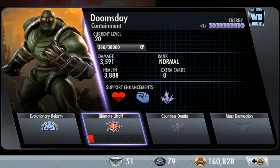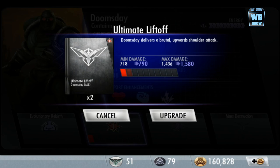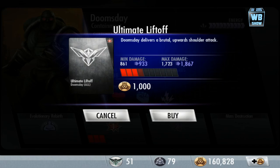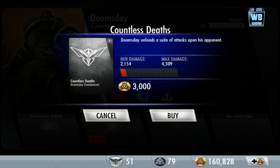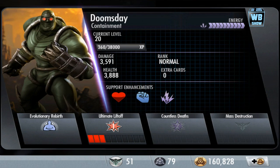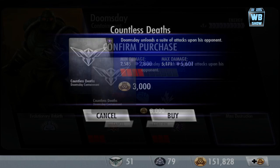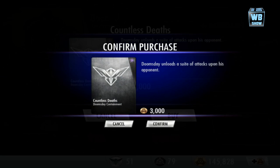That was his bonus, and here is his card. His first attack is Ultimate Liftoff — Doomsday delivers a brutal upward shoulder attack. Let's pump it up a bit. There's also a special attack unique to this Containment Suit Doomsday, where Doomsday unloads a suite of attacks upon his opponent. And Mass Destruction is his ultimate super. Let's pump up his middle attack a bit and then move on to Mass Destruction.